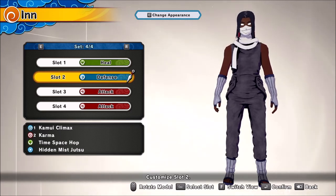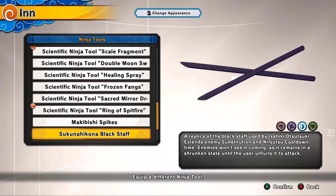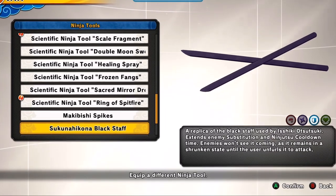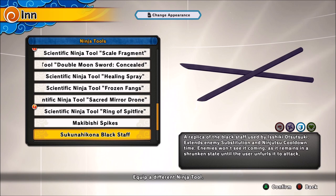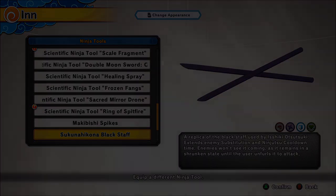Let's get right into this build so we can get into this gameplay. I got this demon mist build for you boys. Starting off with the Hikona's black staffs from Ishiki's DLC. Nasty staffs, I'm telling you — when they belly flop your opponents, you're going to fall in love with these things.